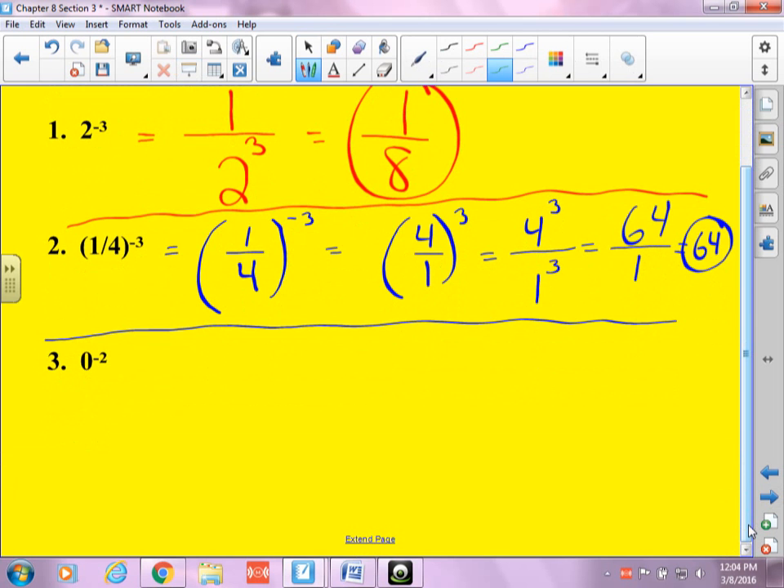Now I've got zero to the negative two power. Zero's upstairs and he got scared, so he went downstairs, and the two becomes positive because he feels safe. What do I put up above in the numerator? A one. What's zero times zero? Zero. What's one divided by zero? It's undefined. If you put it in your calculator, you'd get an error — never write error, the answer is undefined.